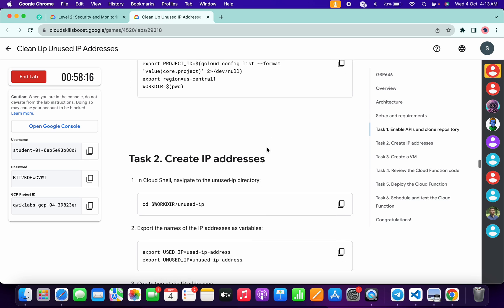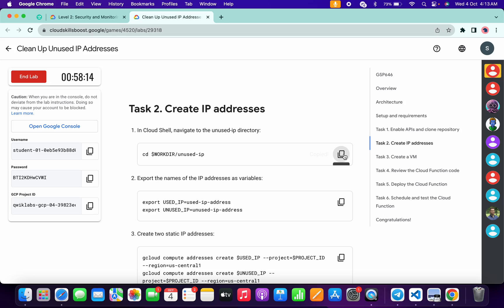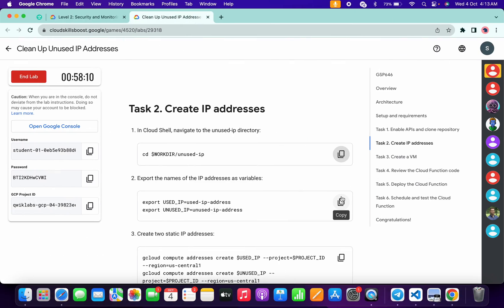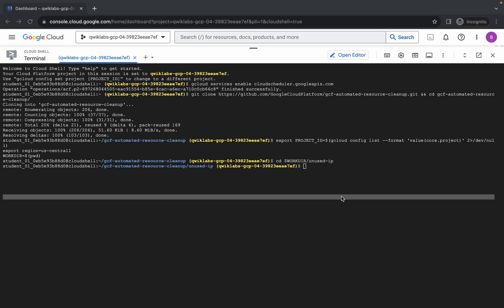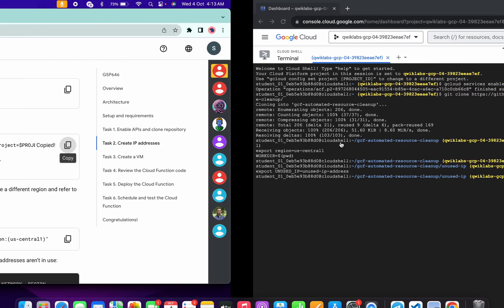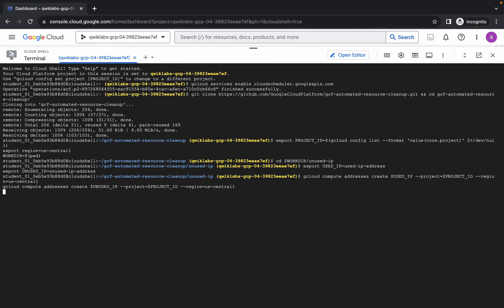Just wait and watch. Now scroll down and copy the first command of task number two, come back over here, paste and hit enter. Now copy the second command, come back, paste and hit enter. Then scroll down, copy this command, come back, paste and hit enter.